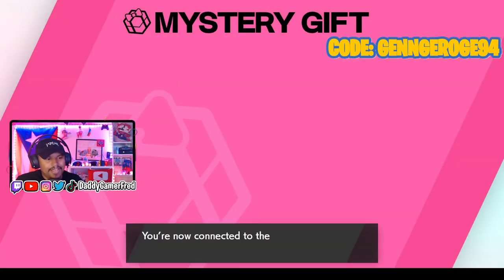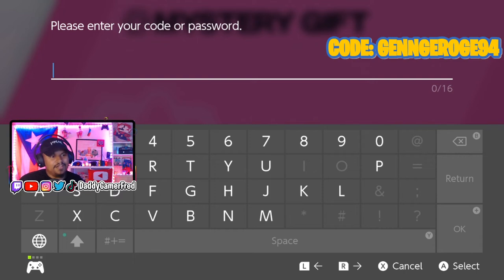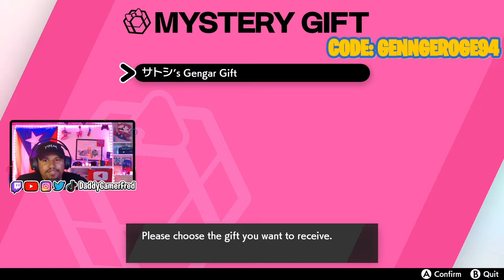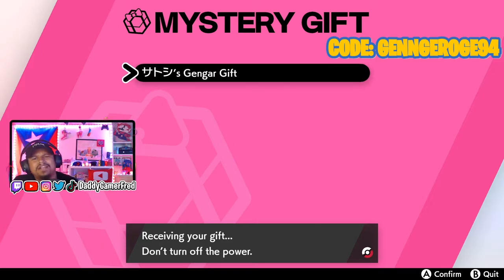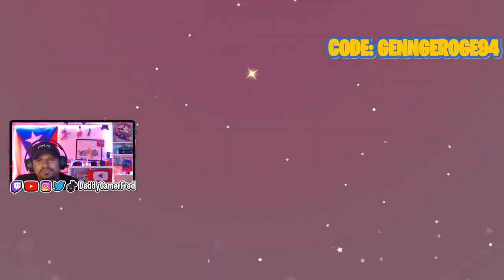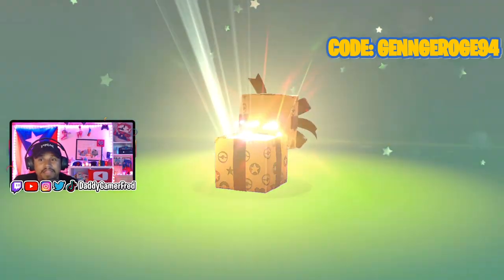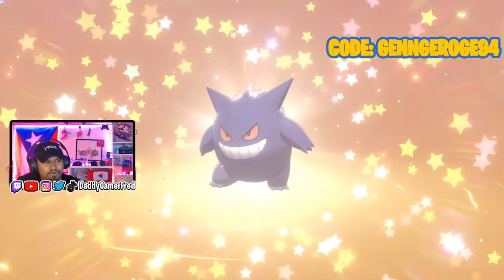It's a connection — you are now connected to the internet. Now that we're connected, you're going to enter this code that was on screen on the top right. This is not a one-time use code. Also, this is not a personal code. You have to use the same code in order to get this Gengar gift. Everybody doesn't have a different code — everybody got the same code.